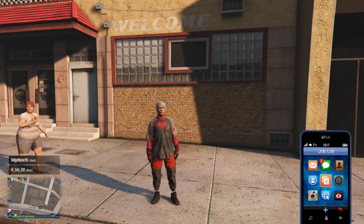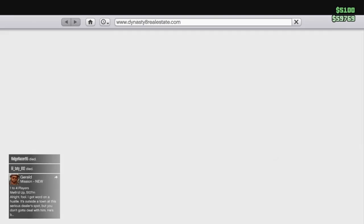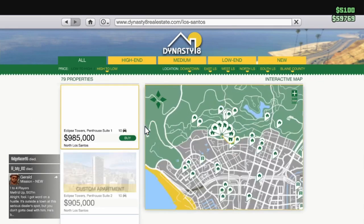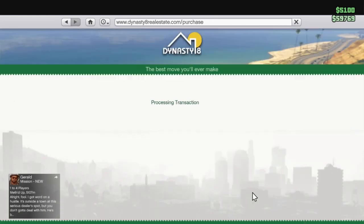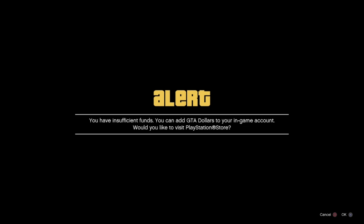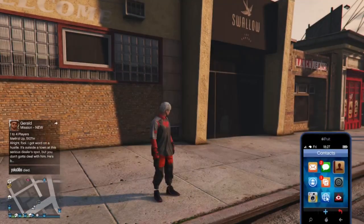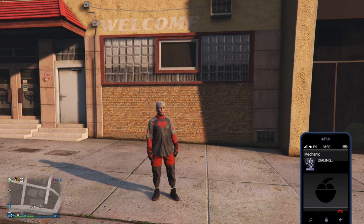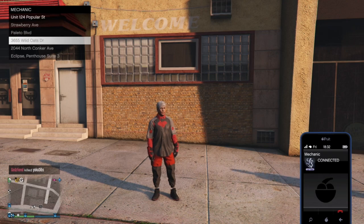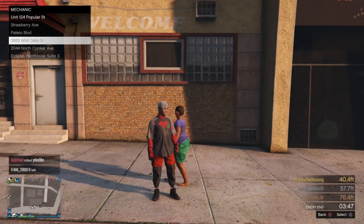Now with this one, as before, you will lose any outfits you have on your secondary character. How this one is different is we want to make sure that we have the high-end apartments in slots four, five, and six on both characters. Before we had to have the low-end apartments on our secondary character, but this time both the primary and secondary — in slots four, five, and six — you want to have the most expensive apartments that you can buy.